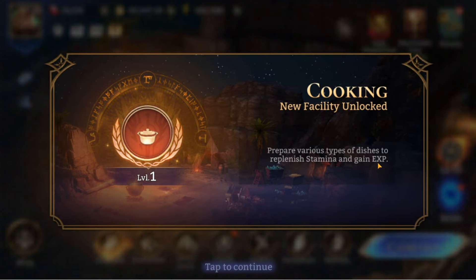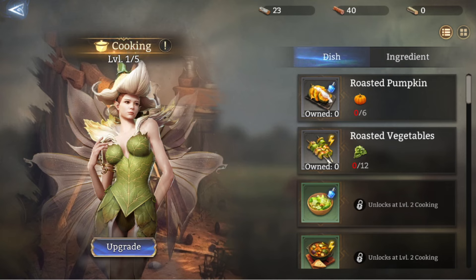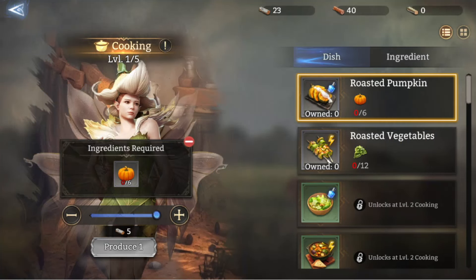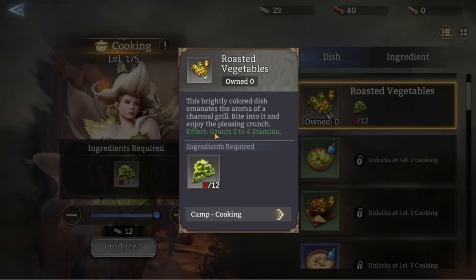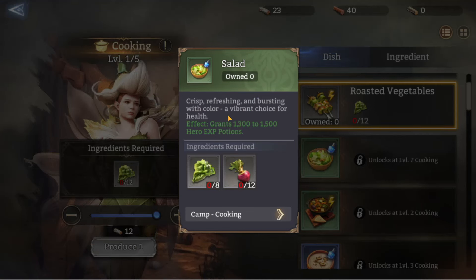The cooking station lets you prepare a variety of dishes that restore stamina and grant XP. Roasted pumpkin grants 340 to 400 hero experience potions — I think 'potions' might mean 'points' but we'll find out. Roasted vegetables grant two to four stamina, which is another way to get stamina in the game. Salad gives 1,300 to 1,500 hero experience, and village stew grants five to eight stamina.